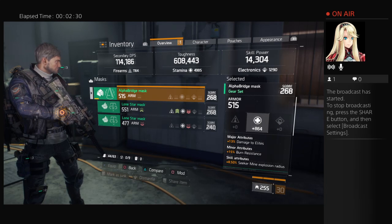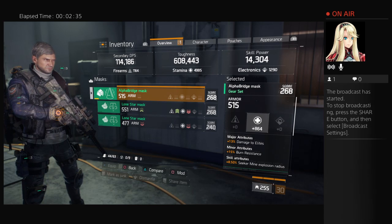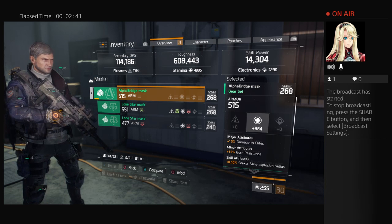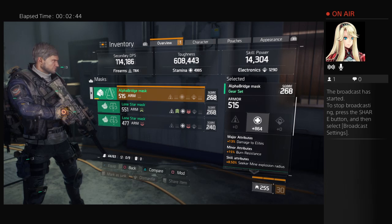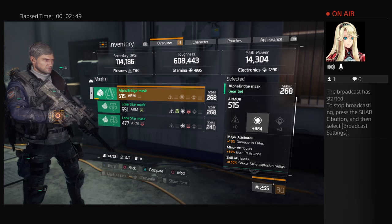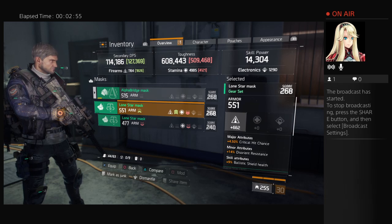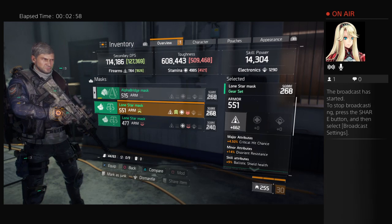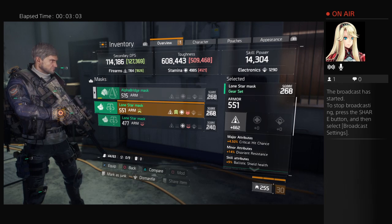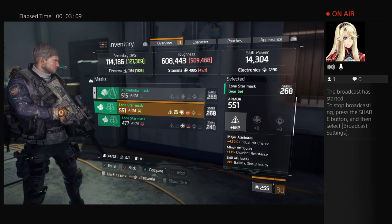I'm going to go down to my masks. I have the Alpha Bridge that I'm wearing with a stamina of 864. I also have a Lone Star which has firearms. But look at what that does — I lose 100,000 toughness if I put that Lone Star on, and I only gain 13,000–14,000 DPS. So it doesn't look like a great item for me.